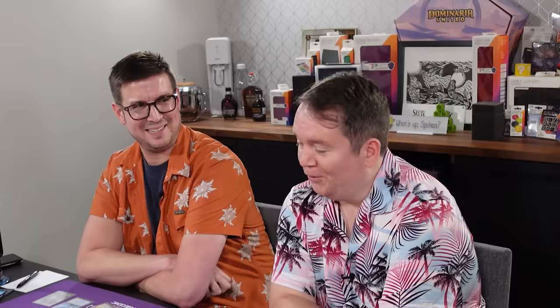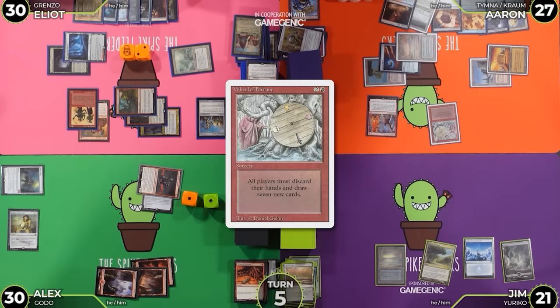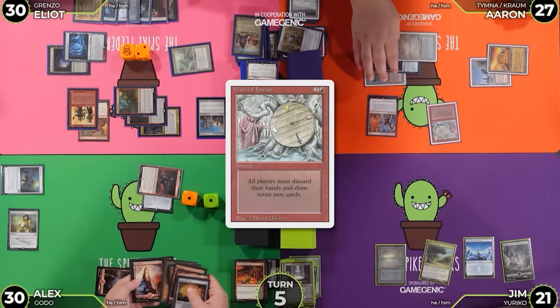Alex just screwed us. He didn't get the mana. Pass on Wheel of Fortune. I'm going to discard Contagion, Mana Confluence, Polluted Delta, Personal Tutor, Murkwater Pathway, Academy's Awakening, and Cabal Pit. Expedition Map, Mountain, Sandstone, City, Mountain, Crystal Pain.